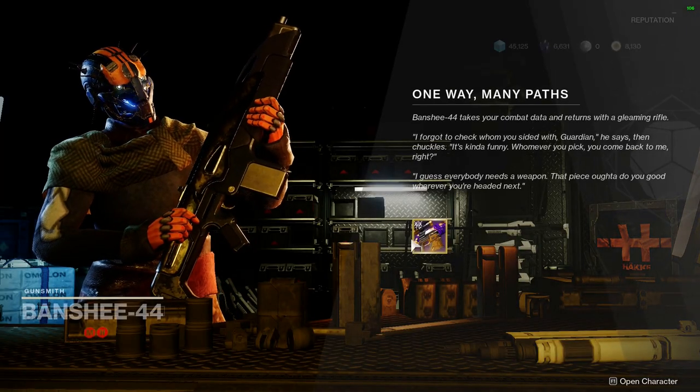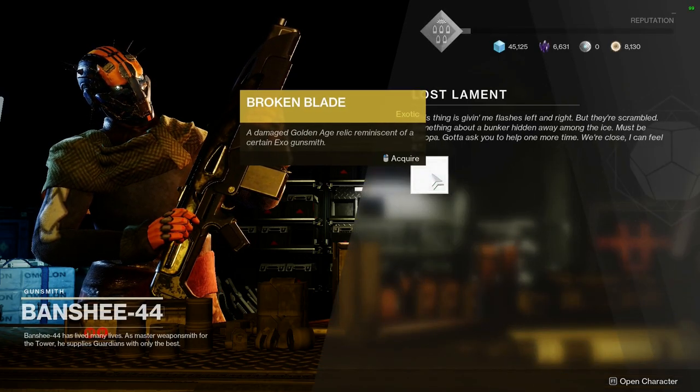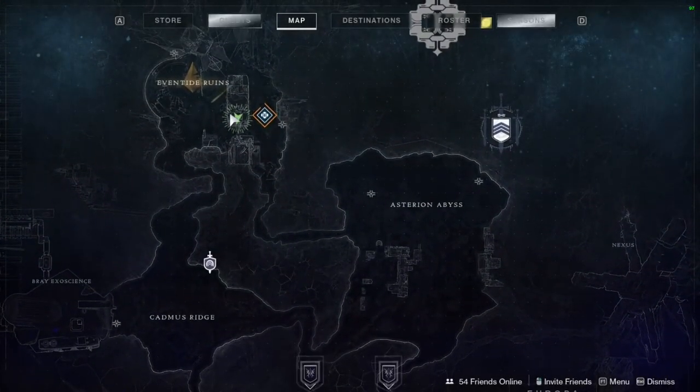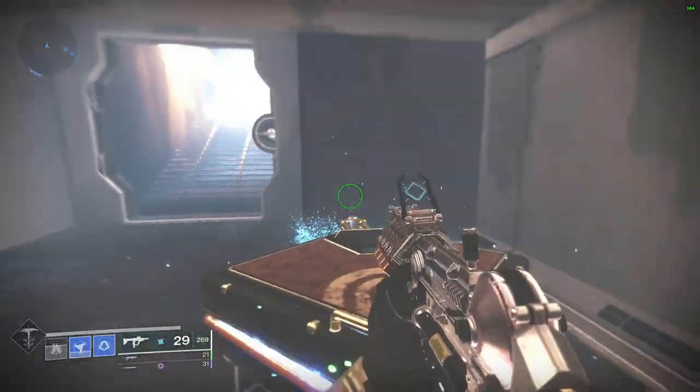After this, you want to return to Banshee, and he's going to tell you to go to the abandoned bunker located in the Eventide Ruins — I'm showing you on the map right now where it is. What you want to do is complete this bunker by killing the boss and looting the chest at the end. You must loot the chest in order to gain progress for this quest.